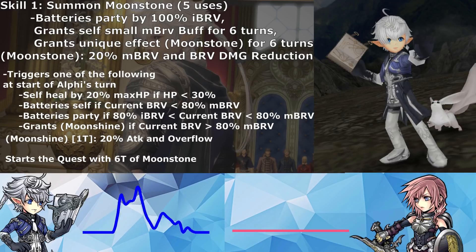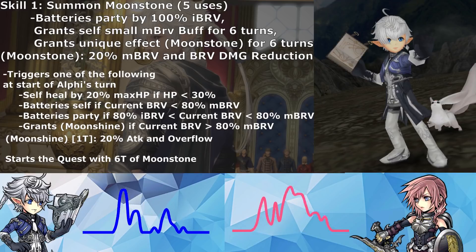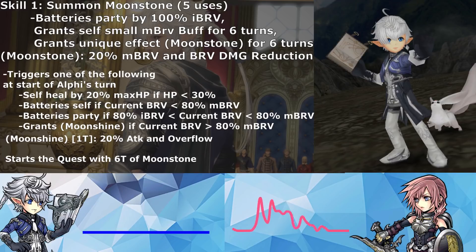If I were to boil it down: if his health is low, he'll heal himself. If his bravery is high, he gets a buff. Otherwise, he either batteries himself or batteries the party. That's more what I meant — some characters you kind of want to manipulate, and he just kind of does his own thing. Yeah, it's very specific.